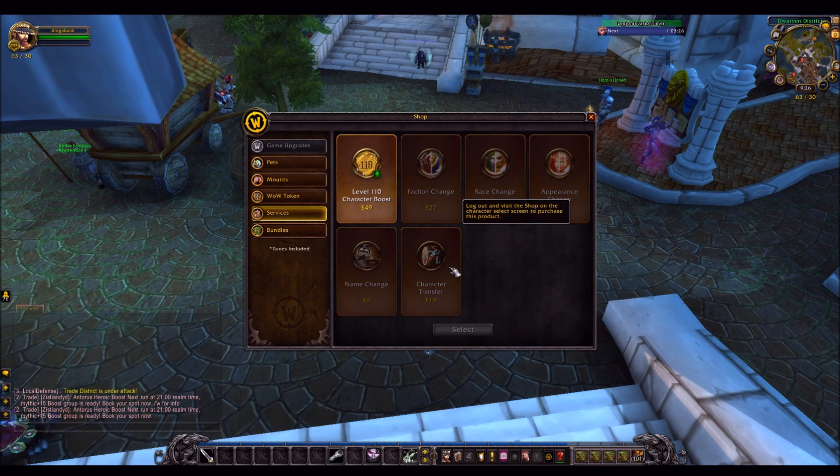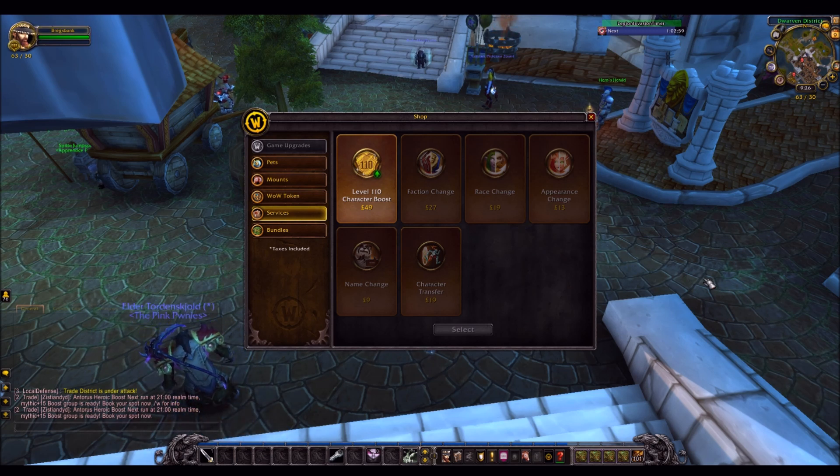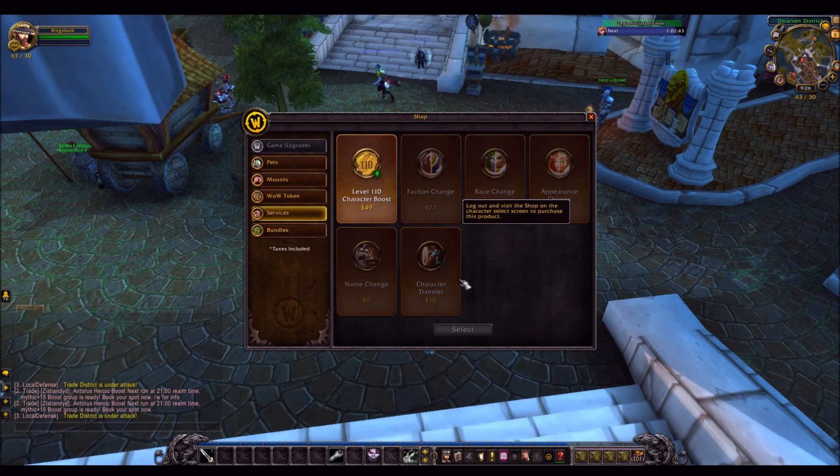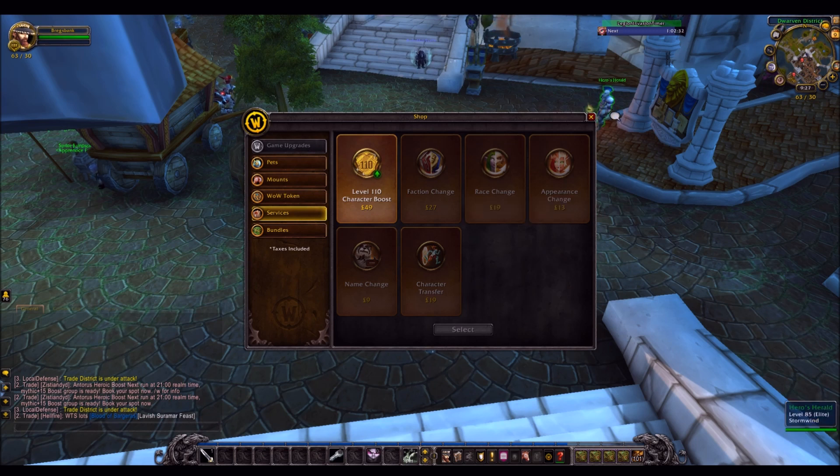The fourth method is probably even worse and that is just the straight character transfer. You simply move the character that has the gold to another server and you'll just get the gold. The problem is it costs £19 or around two tokens — so that's 600k — just to move. This really isn't worth it unless you have a lot of gold. However, if you do have a lot of gold, you can't move it anyway because the maximum gold you can transfer a character with is 250k. So you'd spend 600k in tokens just to get 250k on your other server, which makes no sense at all.